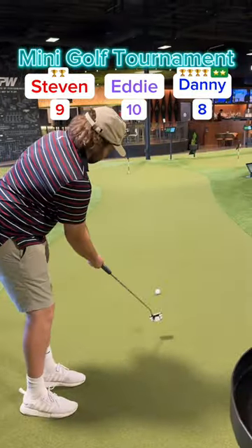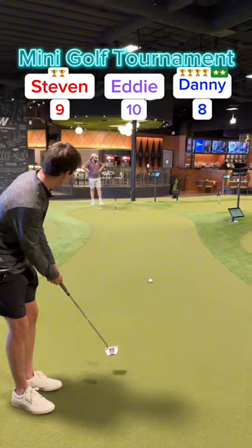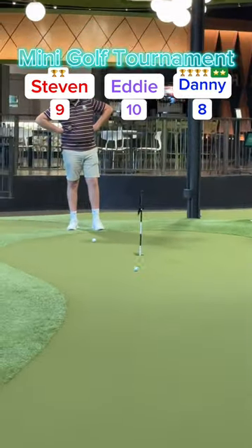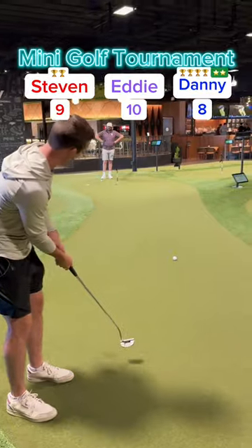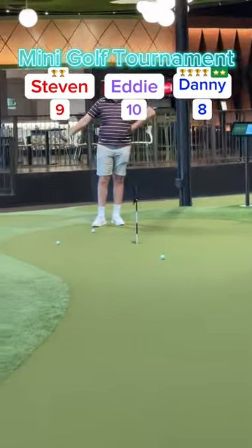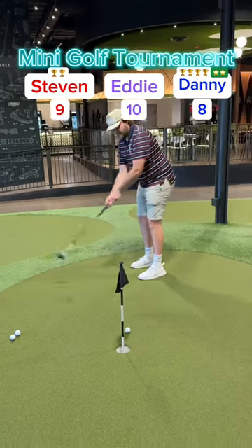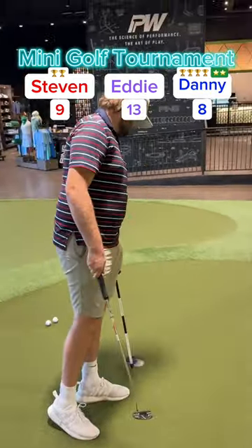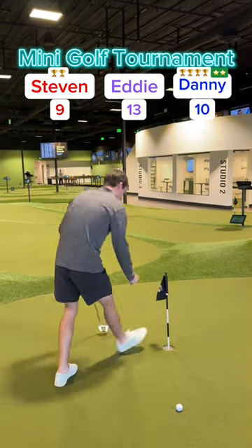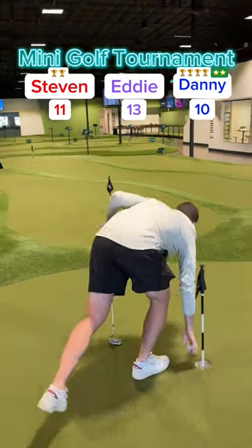On to hole five. Eddie leading us off — his putt lost speed and broke too much to the left. Good putt from Eddie though. My putt played to the right but not enough speed — broke back left and ended up just left of the hole. Stephen played it even more to the right, also not enough speed, broke too much. Eddie for his two — missed it. Three for five on three putts for Eddie. My putt for two — got it, up to ten. And Stephen for his two to stay within one — got it.